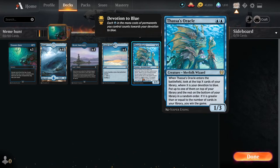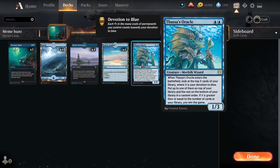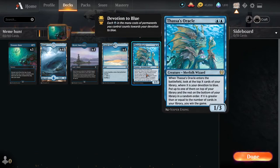The sweet thing is, the moment the Oracle hits the battlefield and that trigger goes on the stack, even if they blow it up, you still have it. So the only things that destroy this whole game plan are cards like Thoughtseize, or cards that counter the Thassa's Oracle. So just be mindful of that. This is a very fragile combo, but it is a very fun one.